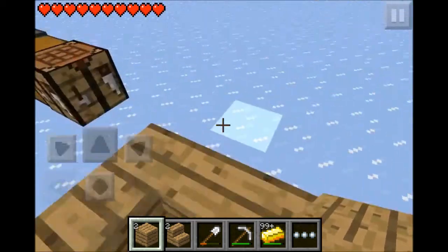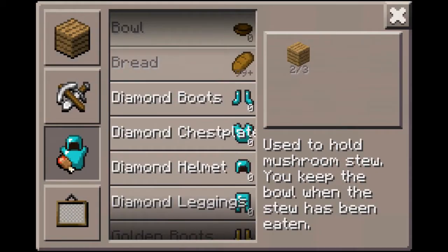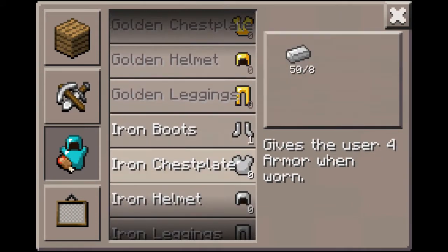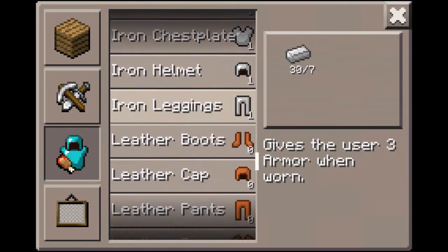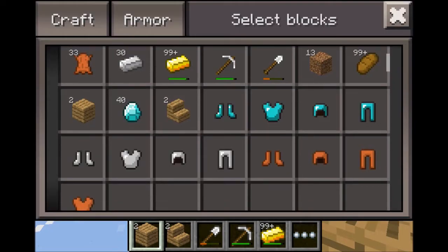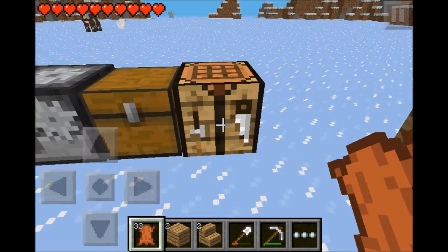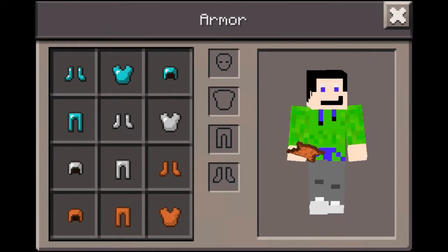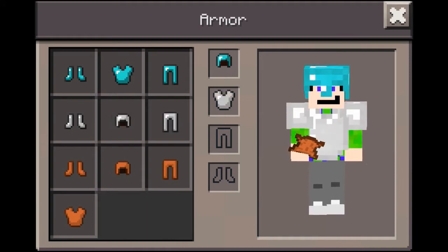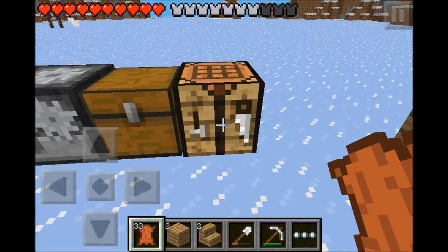Now moving on with armor - armor is like the best thing in this update right now. Mix of armor and stuff. Let's make some iron armor. And this kind of armor which you can get from cows - leather. Let's put it on, go here in the armor section. You just put like, let me put something of everything.